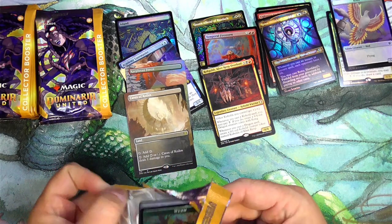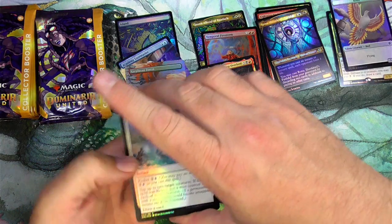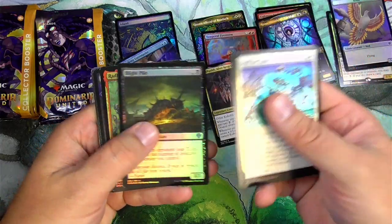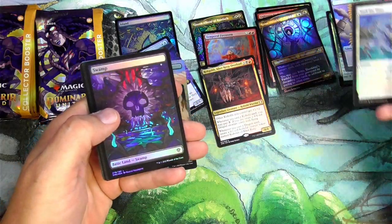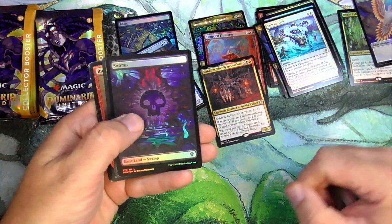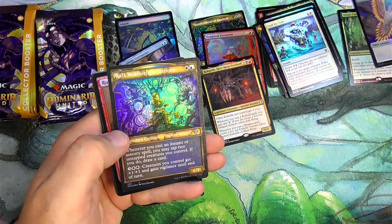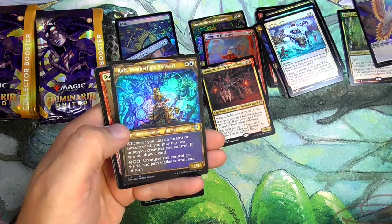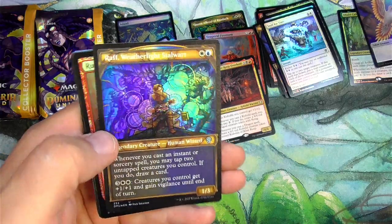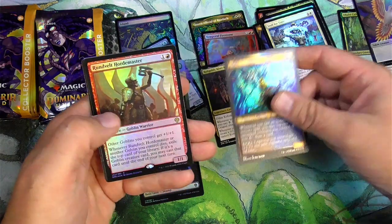I think we know what the big pulls out of this set are — a lot of them are mythics. I've been playing on Arena quite a bit. I'm no master, but I did make it to gold for the first time I've actually tried to hit the ladder, so I'm actually trying to get better at Magic. I like this etched foil — the non-etched artwork on the card face is really doing it for me.